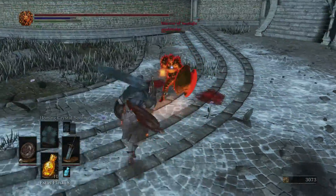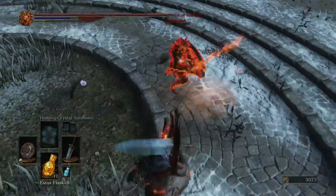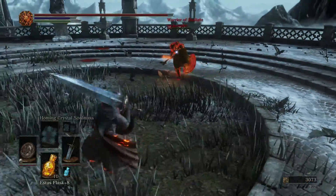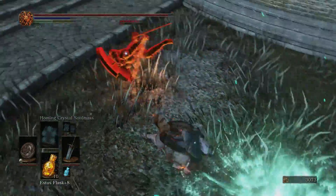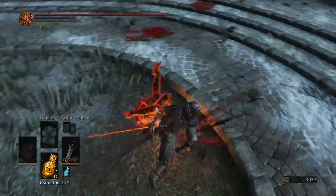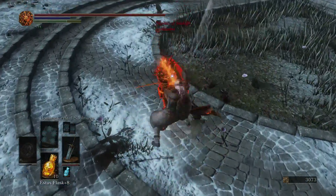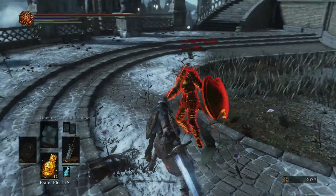We will start off with the basics of the weapon. The Moonlight Greatsword requires 16 strength, 11 dexterity, and 26 intelligence. Nothing really out of the ordinary there. It has a D scaling in strength, an E scaling in dexterity, and a C scaling in intelligence when fully upgraded to plus 5.